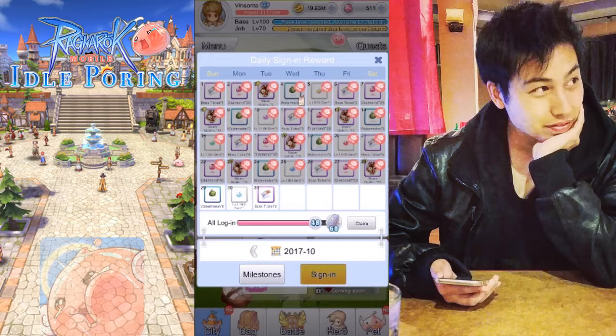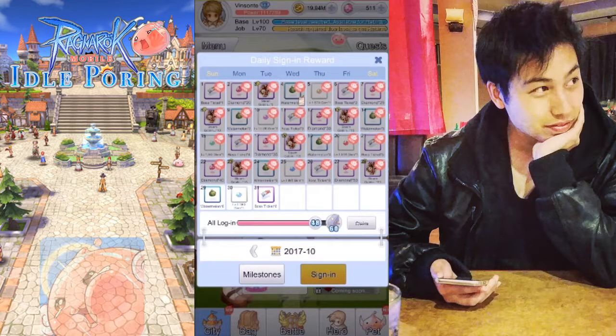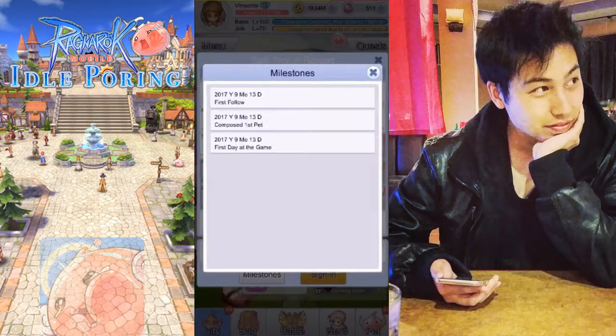The calendar also displays milestones which you complete with the milestone button here — you can see all the milestones you got. You can also check the calendar; I don't have any at the moment, but there's a paper icon so you can see the actual day of the month that you got your milestones completed.